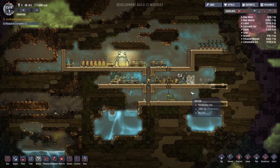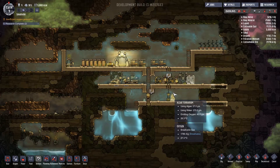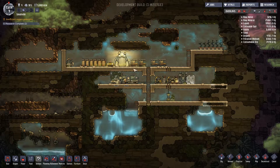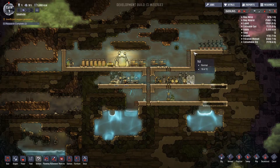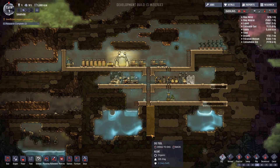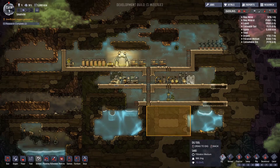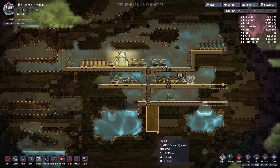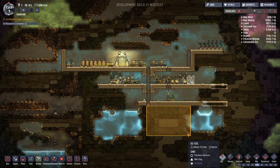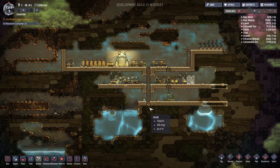We're currently at 17% stress. We want to just quickly slow this down. We do actually need to start making — well, we need to get the mesh floor so that we can floor this all up, remove the toilets, and then basically mine all of this out. We've got like a massive vat of water, vomit, pee, poop — and we need water purification as well.